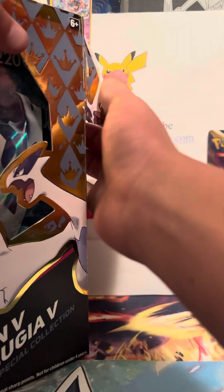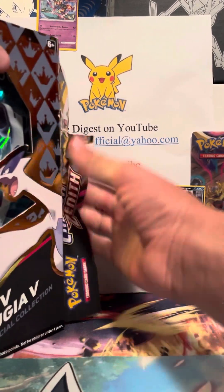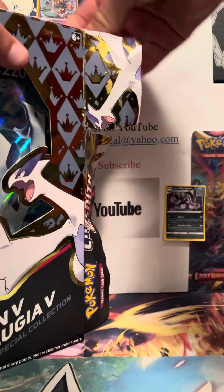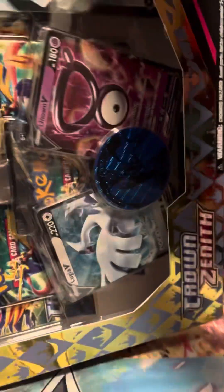There are five packs of Crown Zenith, a jumbo card, Lugia V and Unknown V promo cards, Lugia V regular cards, a pin, and a coin. Let me see if I can get this open.